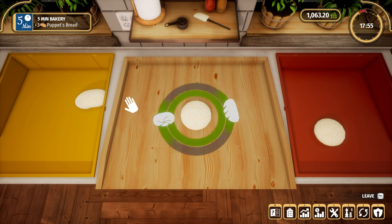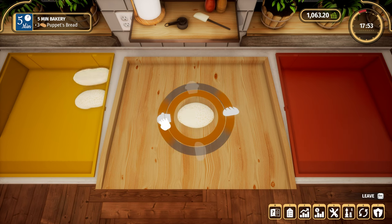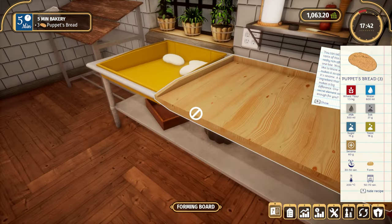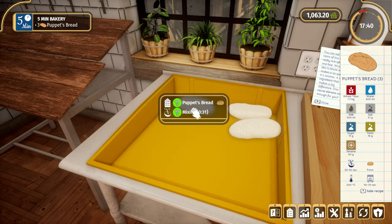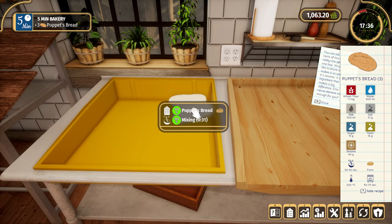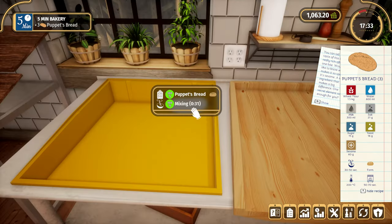I would prefer not to have a mini-game and just be rolling it, to be honest — that's kind of my preference. But it works. Then all we simply do is move what we've created, pop it on the tray and put it straight in the oven. Really nice and simple stuff.